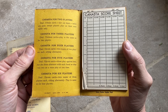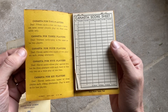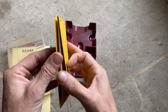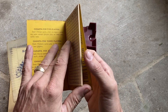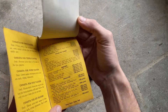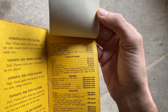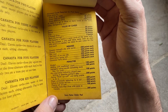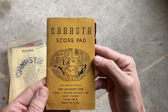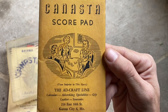Canasta — I might have said it wrong at the beginning. Here's some rules, and this is the kind of score pad I think you'll need. Let's see what else there is — oh, there's something underneath. Kind of hard to read. Well, anyone looking to play Canasta, here's a score pad.